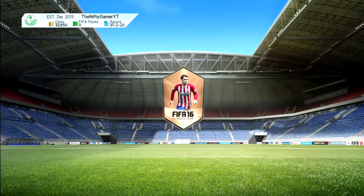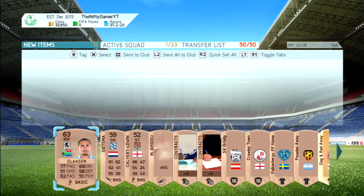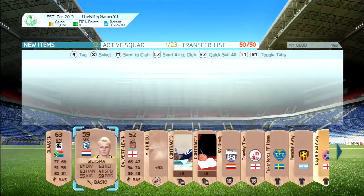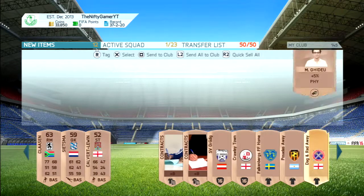I'll quickly open one more pack. Here we go — in this pack we've got three players which we can all sell for 200 coins each. So 200, 400, 600 coins — that's already 200 coins profit from this 400-coin pack.